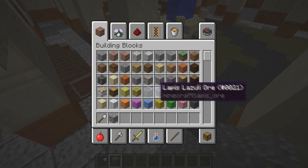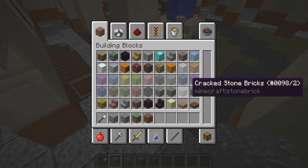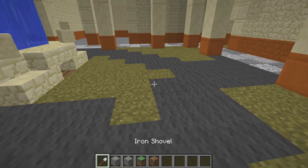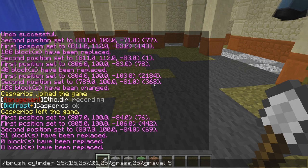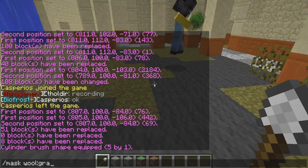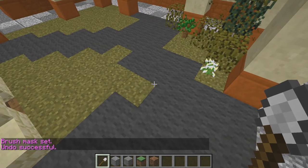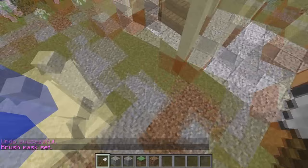I'm just gonna go for this. So this is 1.5 — gravel, grass. So brush, number 25. Mask, and then gray. And view mask. Yeah, okay, this looks like a natural park.